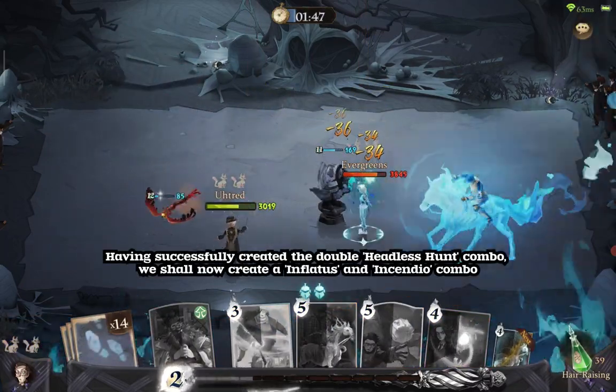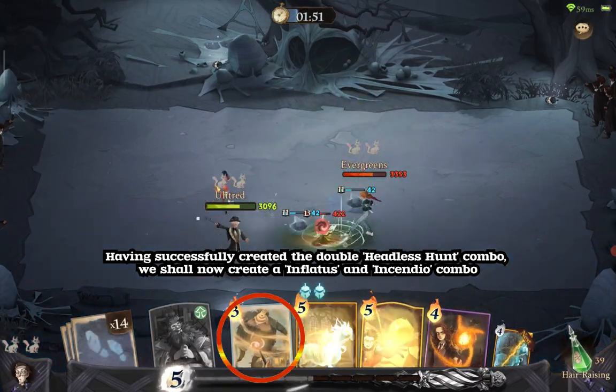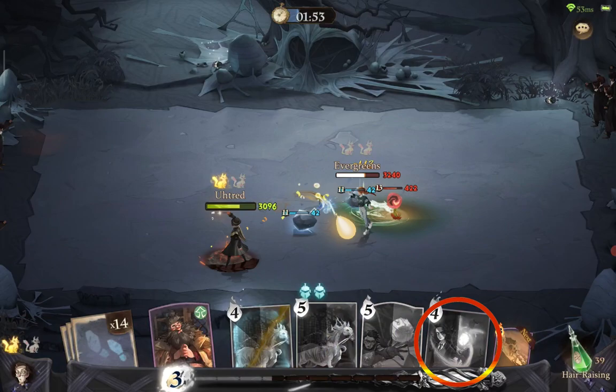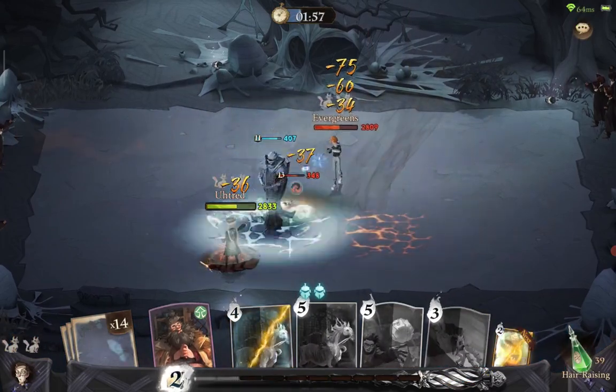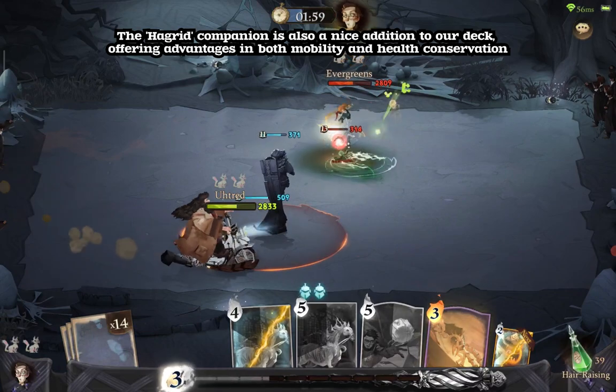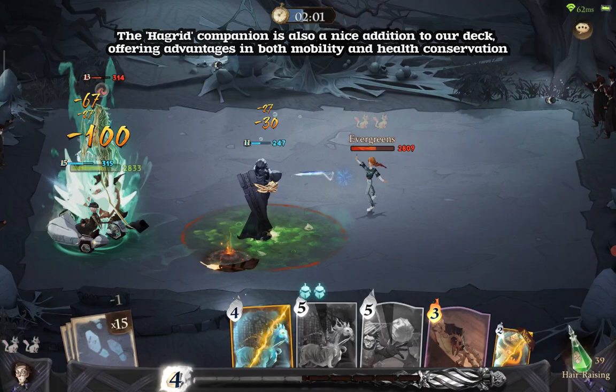Having successfully created the double Headless Hunt combo, we shall now create an Inflatuses and Incendio combo. The Hagrid Companion is also a nice addition to our deck, offering advantages in both mobility and health conservation.